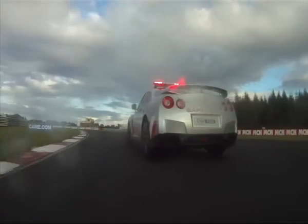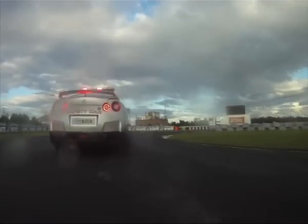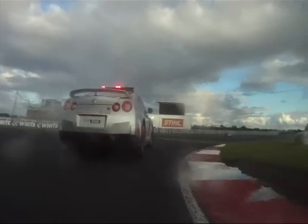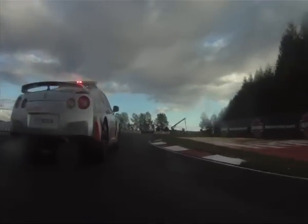Down a gear, chuck it in. Quite bumpy there, two dips in the track. Hold it in tight, hug that kerb, and then throw it in to the right. Second gear, spin it up, get a nice slide.